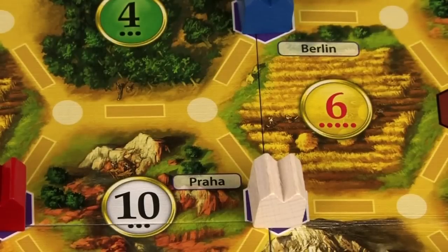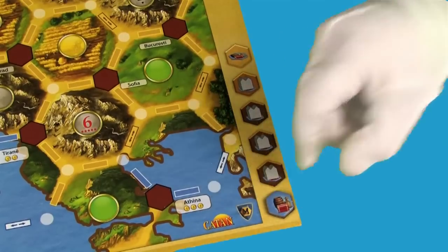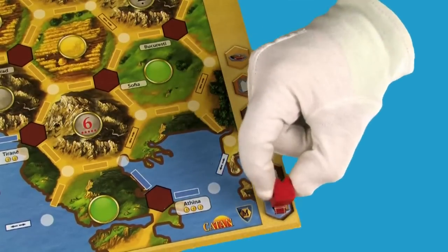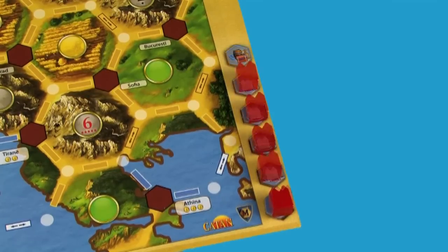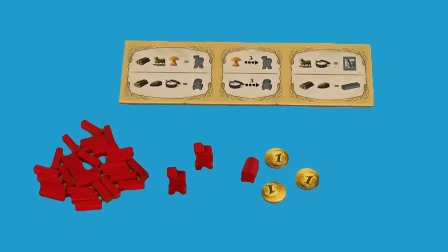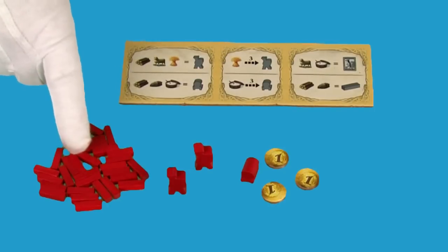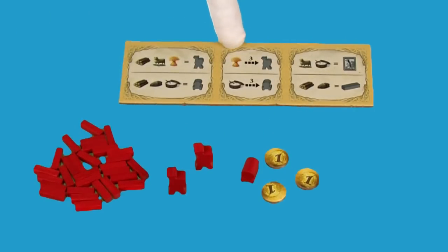These become neutral trading posts and don't belong to anyone. Each player places a number of commodity tokens in their storage space, then places their remaining trading posts on top of the commodity tokens. In a three-player game, you get six commodities and five trading posts. In a four-player game, you get five commodities and four trading posts. Return the remaining trading posts to the box — you won't be using them this game. Each player also takes their remaining trade routes, merchants, an extra caravan, one building costs card, and three gold.